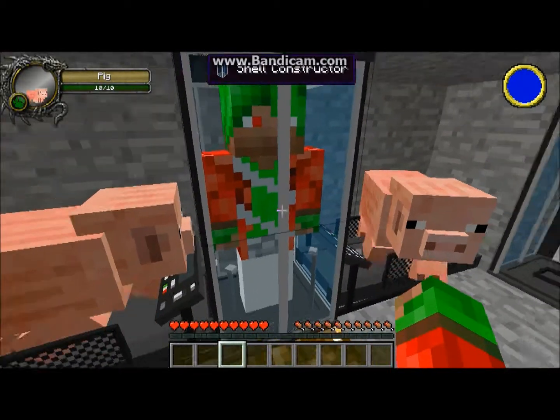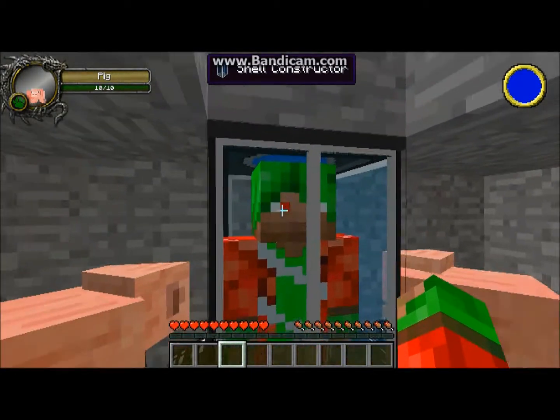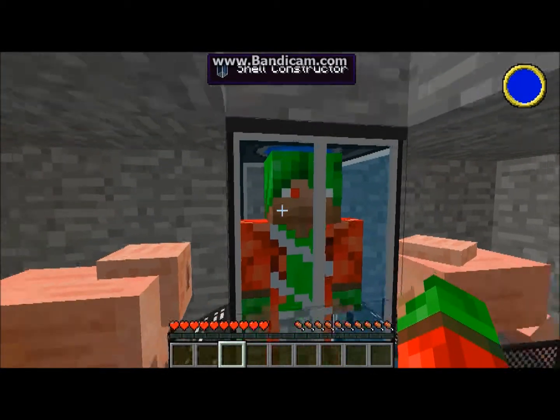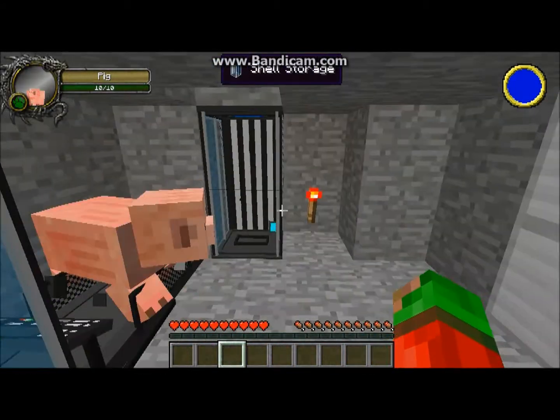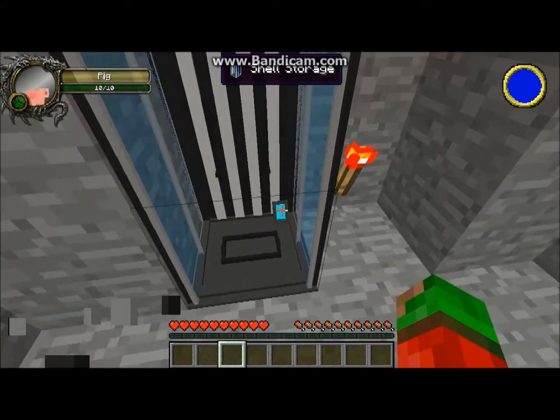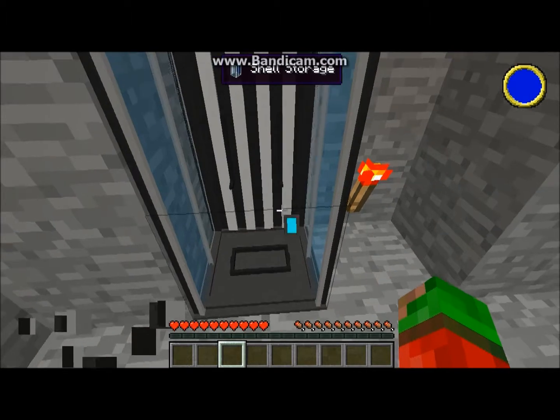I do believe these automatically update as your Minecraft character does, so it won't spray the hat on right away, that will come afterwards. Now you're just going to want to walk into the shell storage.